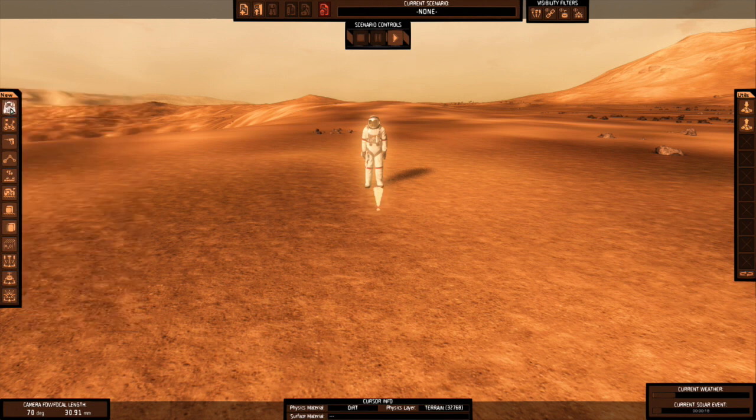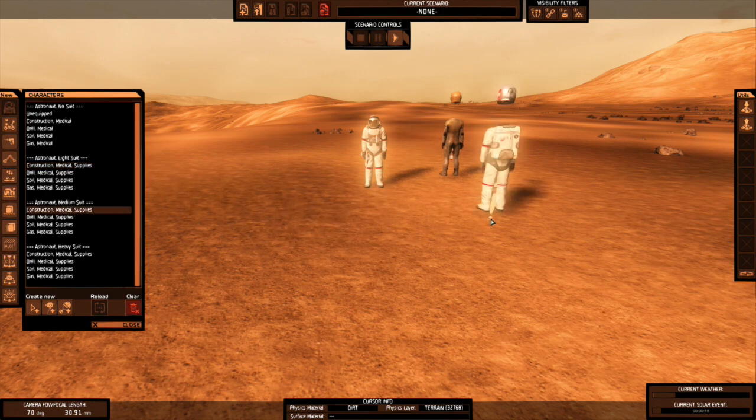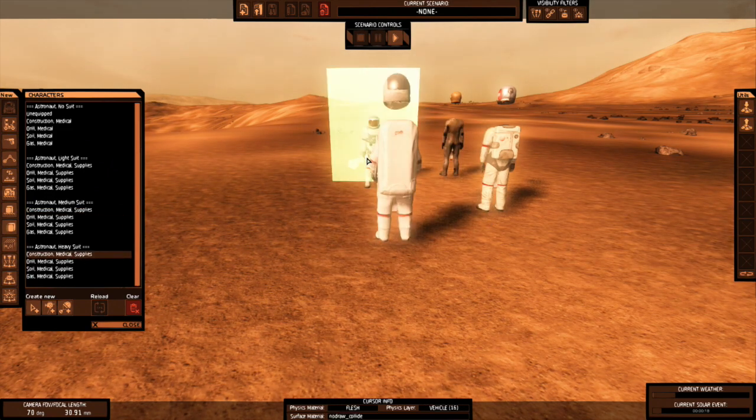Over here in the tool palette, at the very top is where the real characters are at. You have your original Wilson — let's just drop one of him in there real quick. So that's a real character, and right now his head's flying because I haven't activated the scene yet. Then we have another medium suit character and a heavy suit character that we can use, and my original joker right there.